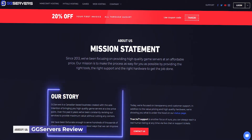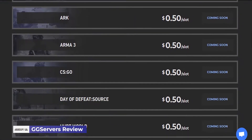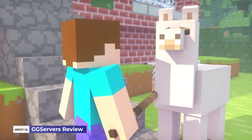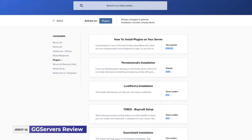GG Servers is a company based in Canada, and it started in 2013. And besides mastering hockey, their mission ever since was to provide game hosting services that bring the highest value to their customers. They make sure to always be up to date on the latest online gaming technology in order to provide you the right tools, the right hardware, and the right support.